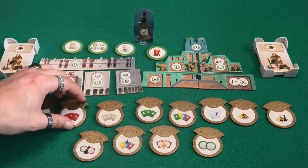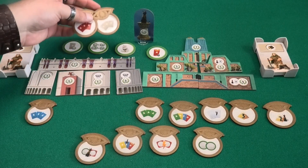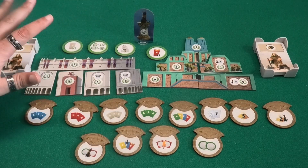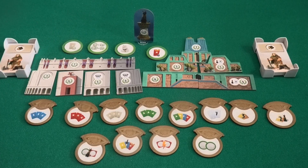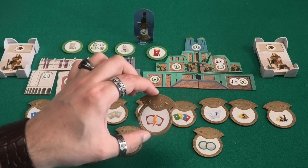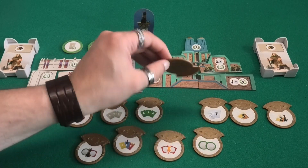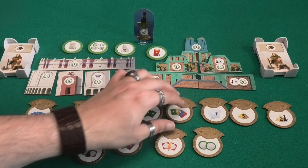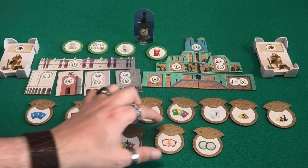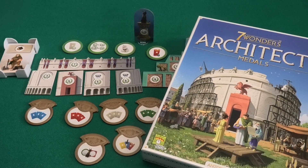As an optional advanced rule, you can also choose to have two random medals in the middle of the table, making it a race for all players — not just neighbors. If multiple players complete the same middle medal simultaneously, you use unused medals to give all tied players four points, so everyone can win that medal.